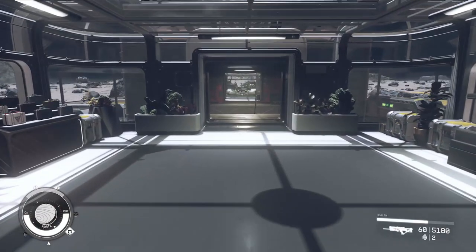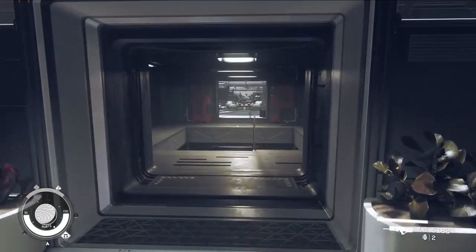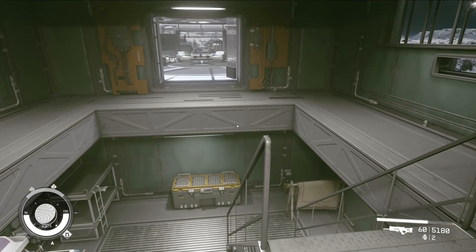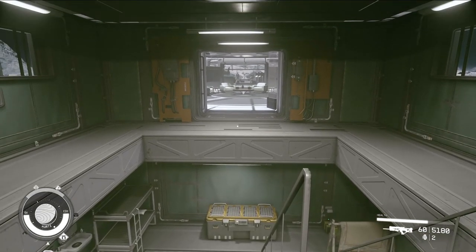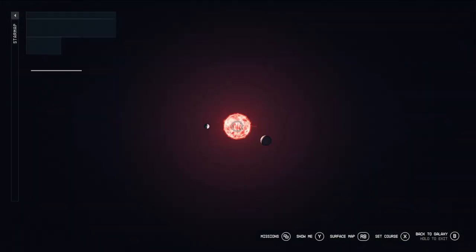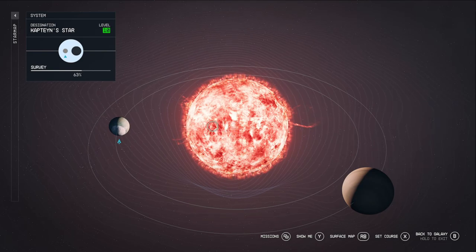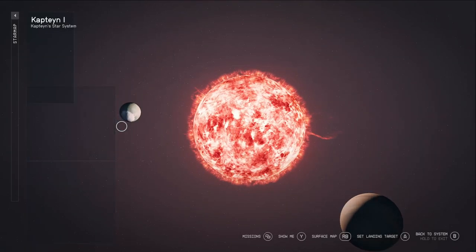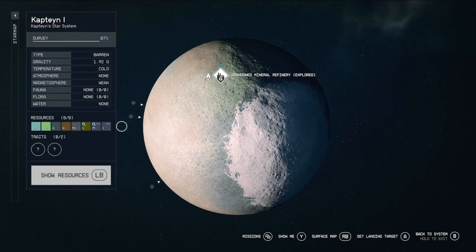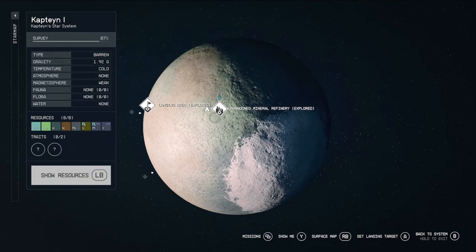How's it going everyone, hope everybody's been enjoying Starfield. Today this video is going to be going over how to get the basics for your outpost started, getting you ready for decorating and much more. First off, what you're going to do is pick a location — on your adventures you might come across some planets and moons that have a good amount of resources.